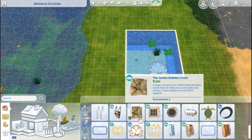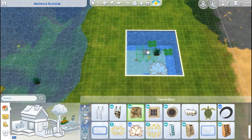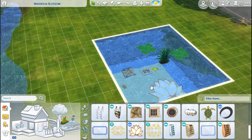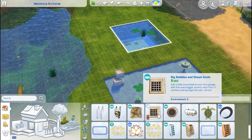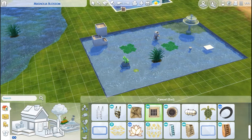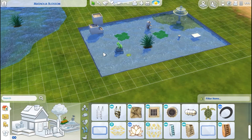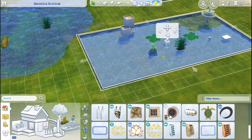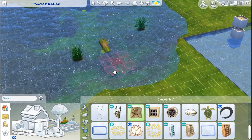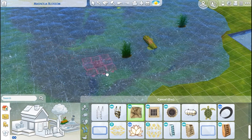In this tab right here, this is where you're going to find drains again as well as pool floaties, ladders, and diving platforms. And then if you use these, they will create bubbles and steam in your pools. These do not work in fountains, and it does not appear that they work in natural water either.